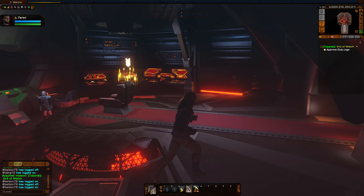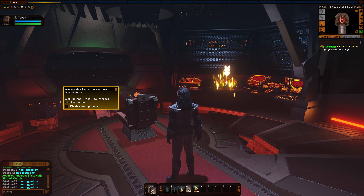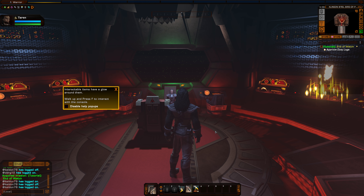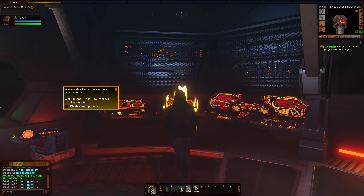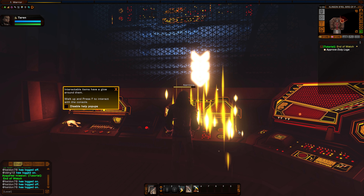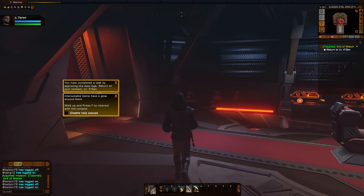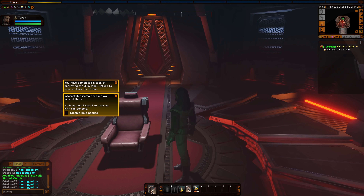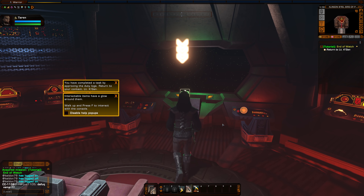Remember, we are at war with Starfleet at the beginning of this — just like in the Starfleet faction we're at war with the Klingons. Interactable items have a glow around them; walk up and press F to interact with the console. So with the Klingons, we are at war with the Federation right now. I'm just loving how good this looks. They've really improved the visuals a lot. Interact with the console to approve the logs. This is just introducing us to the controls of the game — how to click F, select things, find things, talk to people. Basic stuff you need to know.